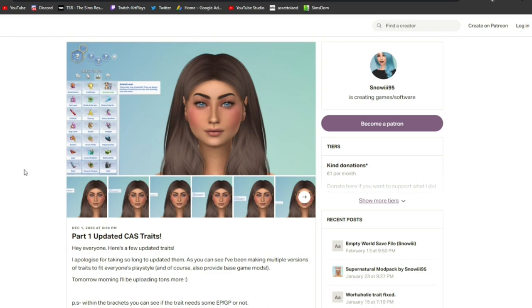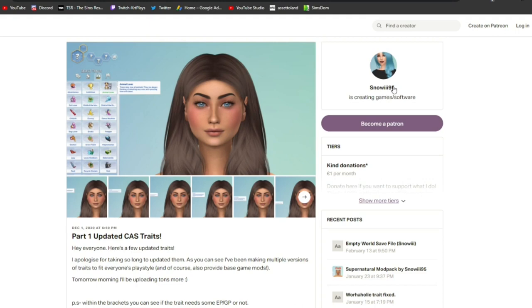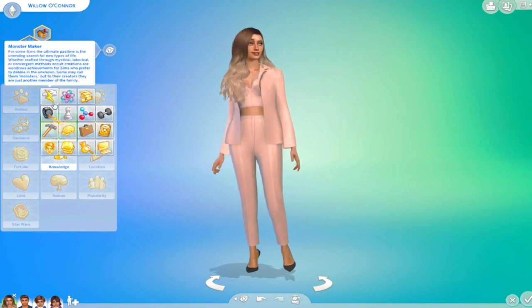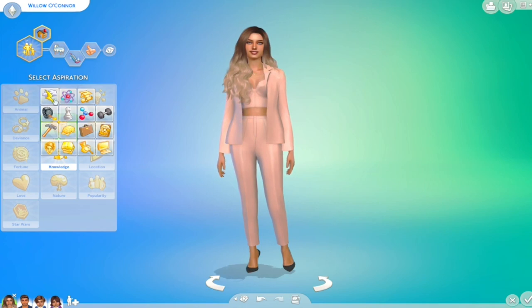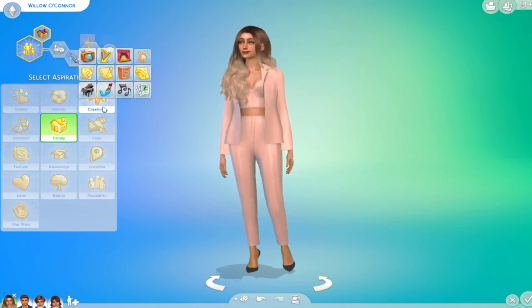I completely recommend getting extra traits or trait bundles. The ones I enjoy are from Snowy95 — they come with a bunch of traits believed to be from The Sims 3 and just add more personality to your Sims. Everything on her Patreon is completely free — I made sure all mods in these videos are free. She also has extra aspirations, which I believe are from Sims 3 as well — they give you a bunch of different aspirations not currently in the game, and there really aren't that many in the base game by comparison.